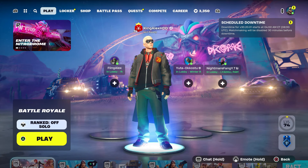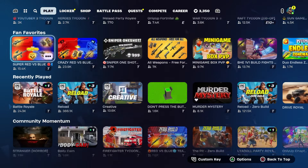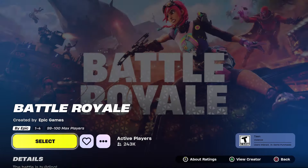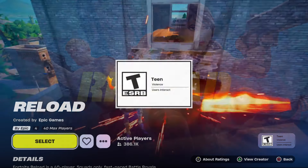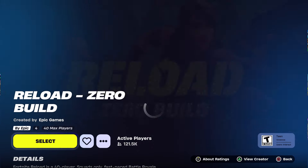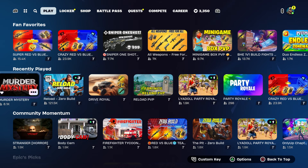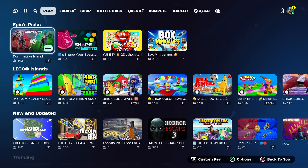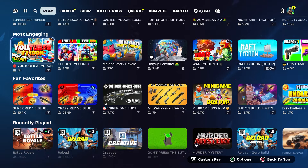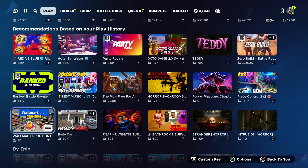Now come over here and start up a Battle Royale so you can get into a bot lobby. You can do Battle Royale, Reload, or Reload Zero Build. Once you have it set up like that, you guys will be good to go — that's the step I want you guys to do.